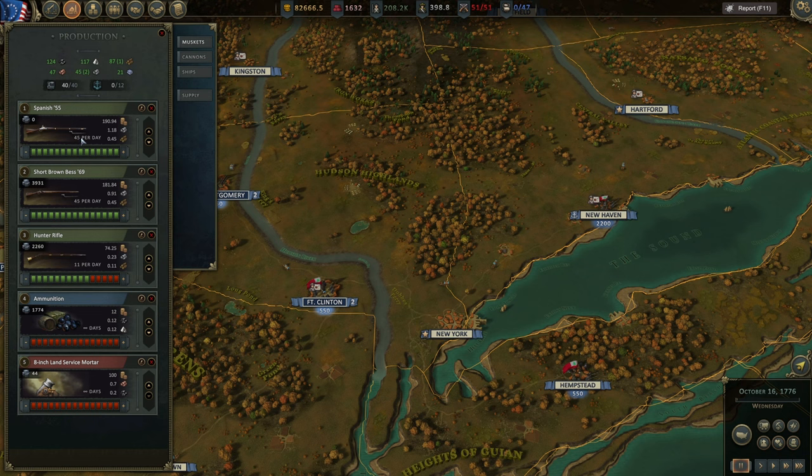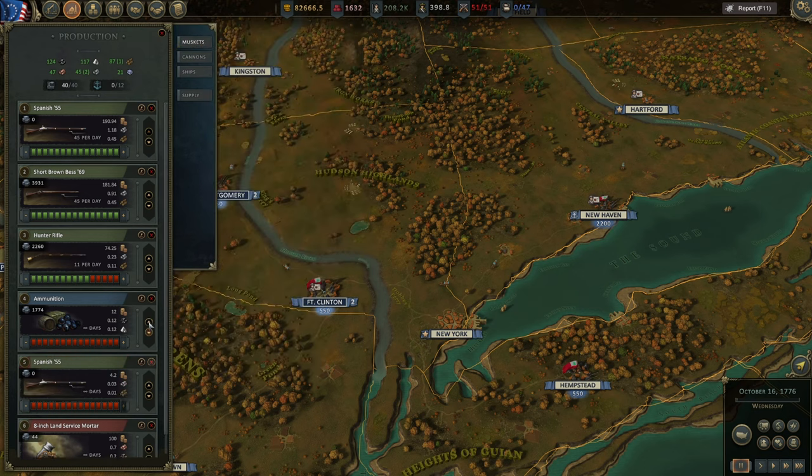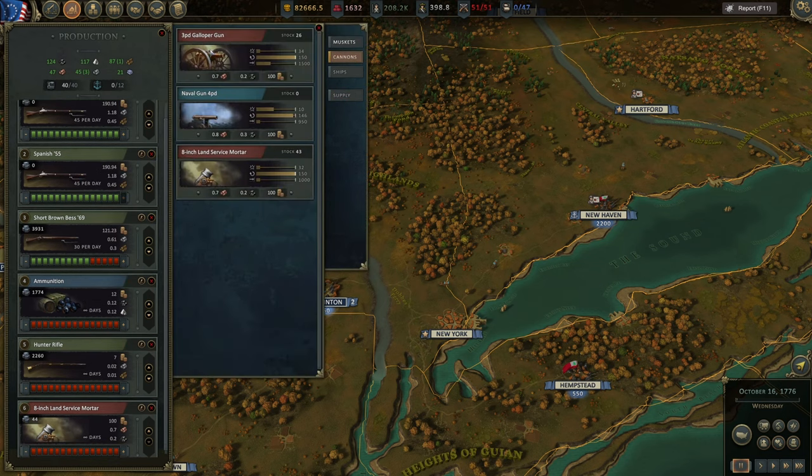But what if you only get 45 per day — it would take forever to equip all regiments. To increase production you can add another production slot and move it up the priority. You can get double or triple whatever your industrial capacity allows. Next, cannons — you can produce different kinds as long as you have them researched. And we have ships, which are built independently and have nothing to do with production points here — they use shipbuilding points.